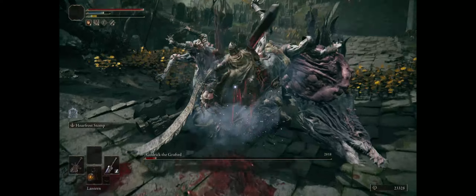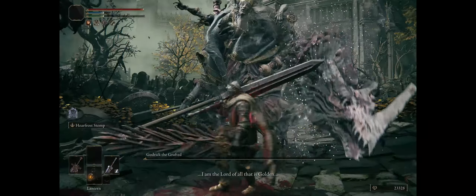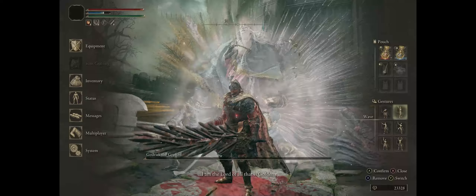We already break his stance again and that's it. We finished him off with more jump attacking. Pretty simple, right?